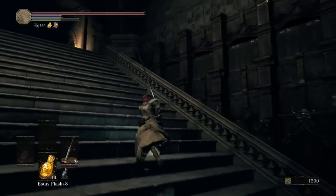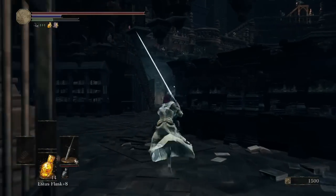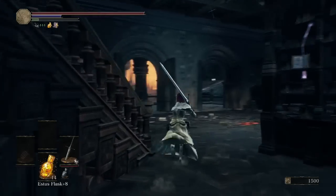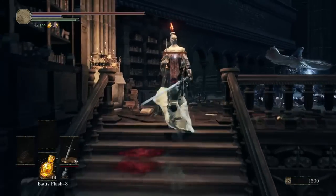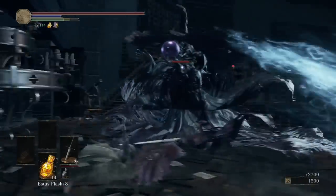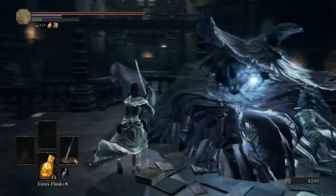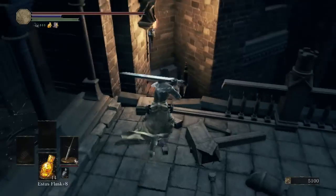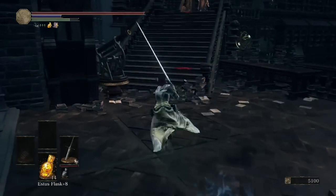Let's get rid of this Crystal Lizard — the one I mentioned you probably can't kill both of from the same attempt. Now head back up to the path. This time we're going to head up the stairs and instead of taking a left we'll take a right, where we'll encounter the Crystal Sage a second time. Watch out for the mages around him because they're quite spammy. Hit him a few times and he'll disappear.